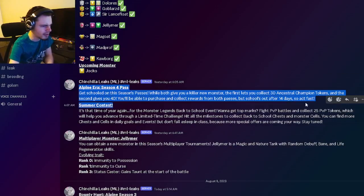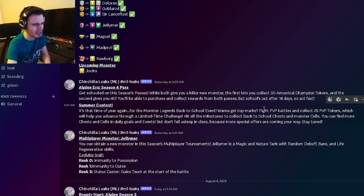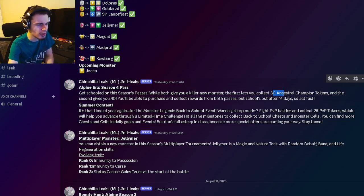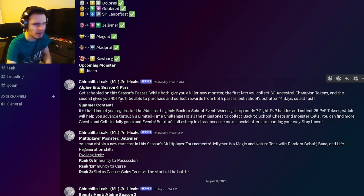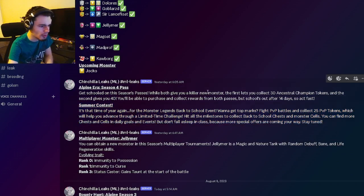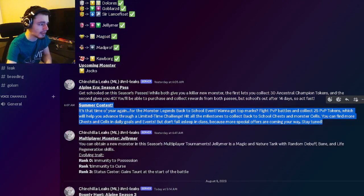There's some info about the Season 4 pass, which we already looked at in a previous video. Basically you'll be able to get 30 Ancestral Champion tokens from the first pass, and the second pass gives you 40, so if you want as many as possible get both passes — though I don't really think it's worth it. We also have the Summer Contest where you can fight in PvP and win stuff, so go ahead and fight in PvP during this event.